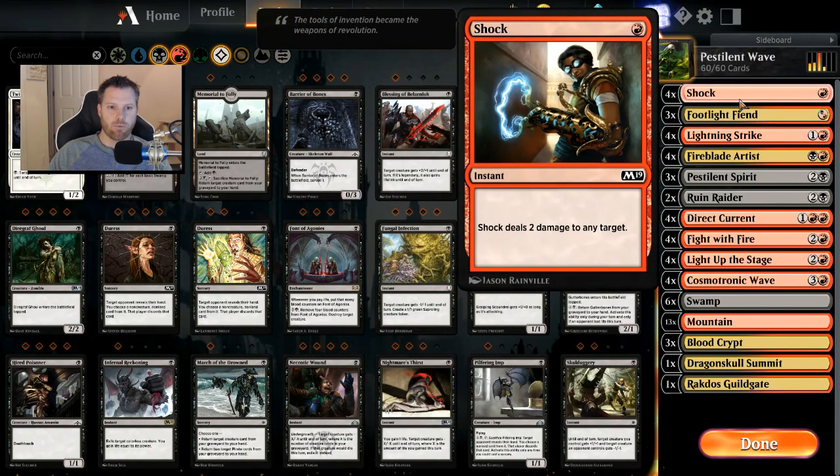The deck tech is going to be four Shocks to combo nicely with our Cosmetronic Wave and Pestilent Spirit combo. If something doesn't die to just a Cosmetronic Wave by itself, we have some backup damage. We can remove little creatures or just come in for that extra damage if necessary at the end of the game. I like having Shock in there as a way to remove small creatures.